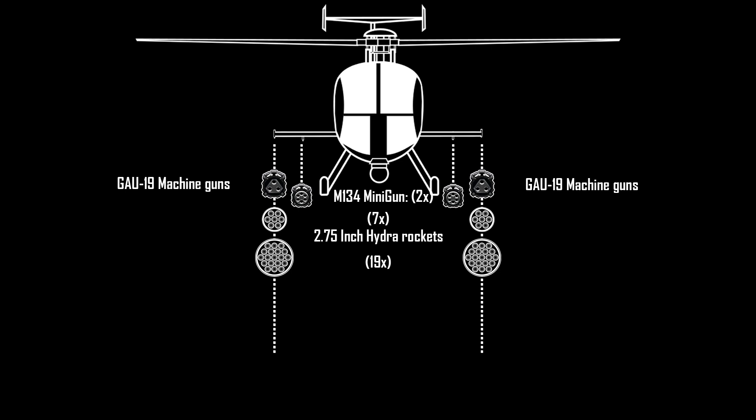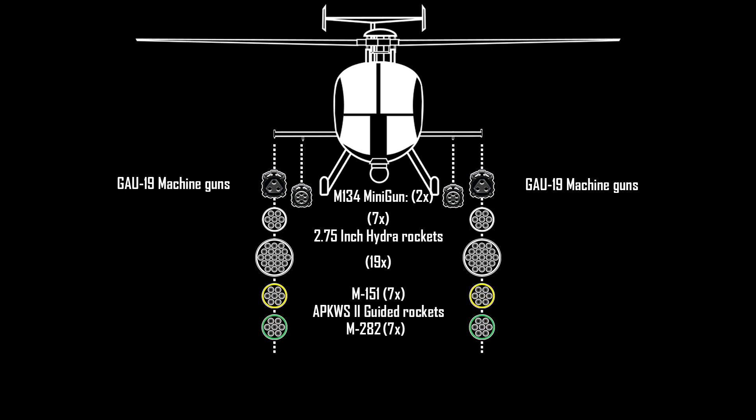Both Hydra pods are accessible when stock. Other options include APKWS-2 laser-guided rockets in both M282 and M151 variants, which can be unlocked at tier 2 modifications. And most importantly, the AGM-114K Hellfire 2 missiles — two can be carried on each pod — unlocked at rank 4 modifications.